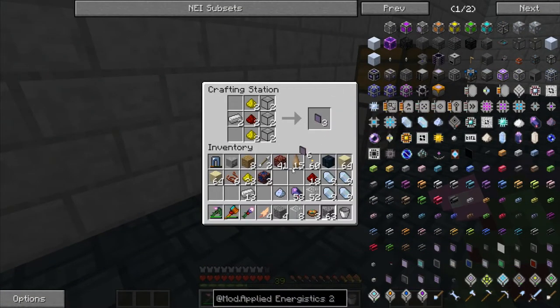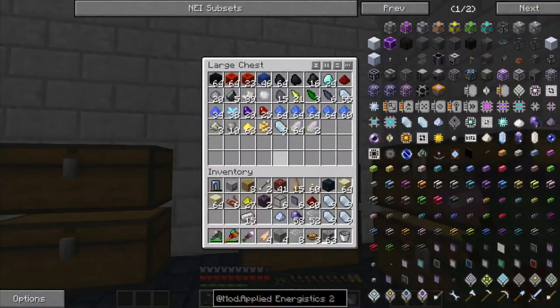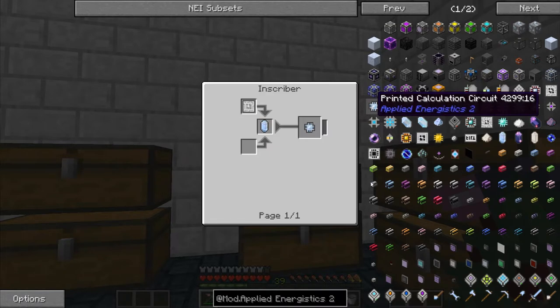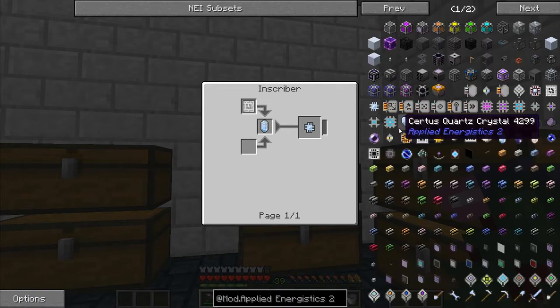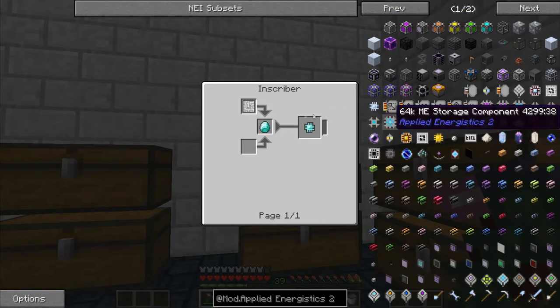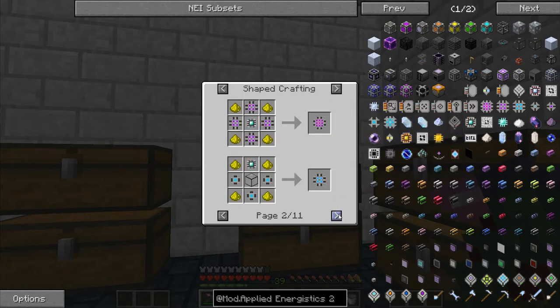Let's make six of these — overkill, but everything I'm doing at the moment is overkill. I think I will need two diamonds. I need diamonds for all kinds of cool stuff — I need them for the ME drives. Let's see if I need them for anything else... I don't think I need them for anything else at the moment.